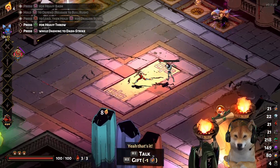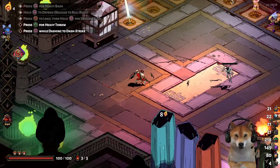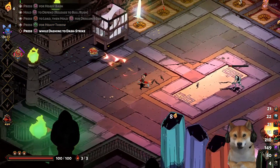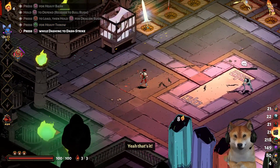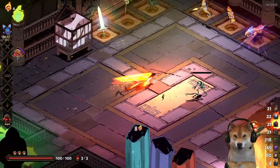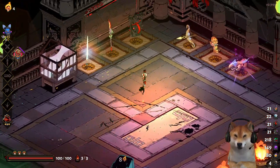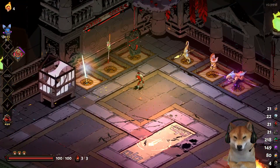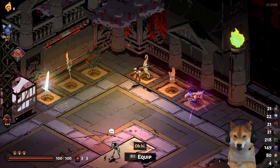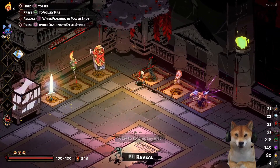You can adjust when you want that explosion to happen — if you want it to happen in a shorter range, you do a shorter bull rush. There's also the heavy throw which you can actually hit against the wall, and the dash strike which you're already familiar with. That's that.